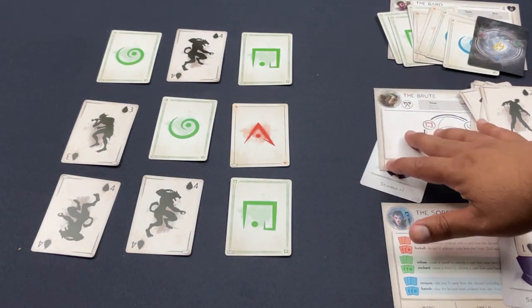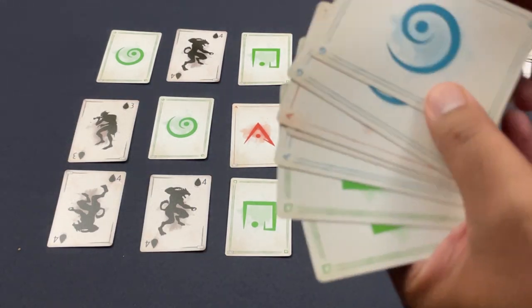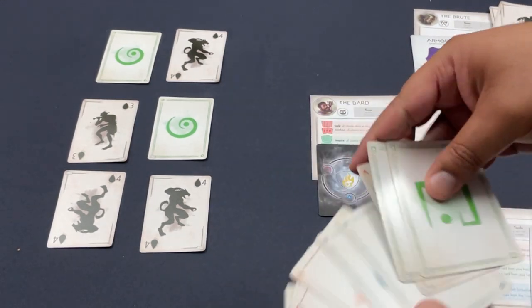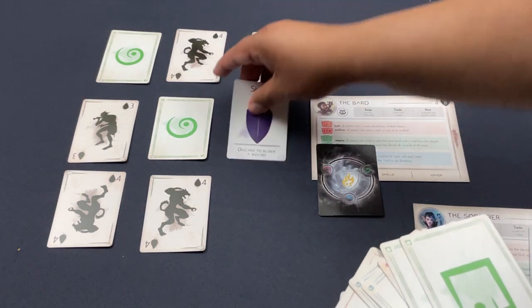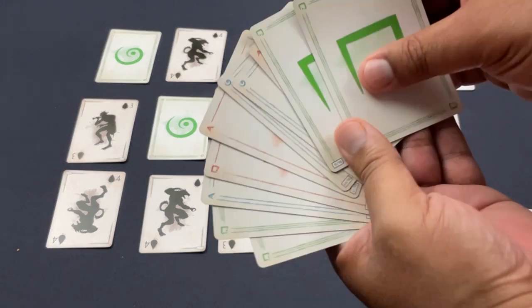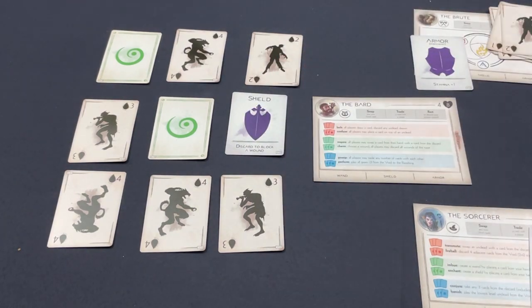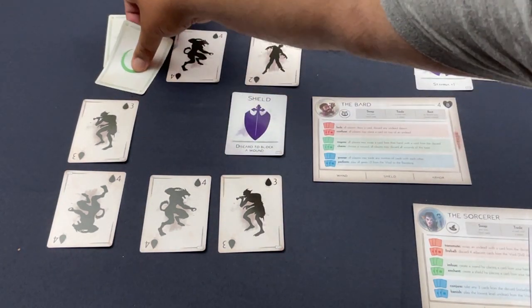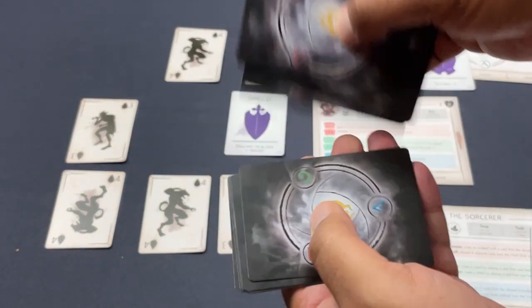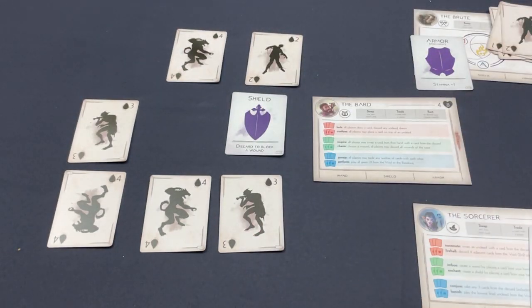The Bard's final turn. They take their usual complement of cards — no wounds. The board is full of monsters but it doesn't matter now. Using swirly, swirly, and the wand as a wild — three matching circles — the Bard banishes these two cards and we count: one, two, three, four, five, six, seven, eight, nine, ten, eleven cards in the banishing. Victory!